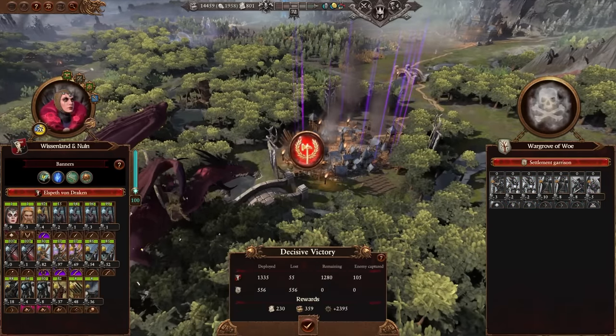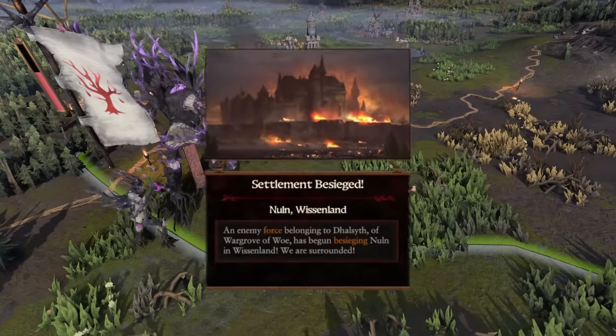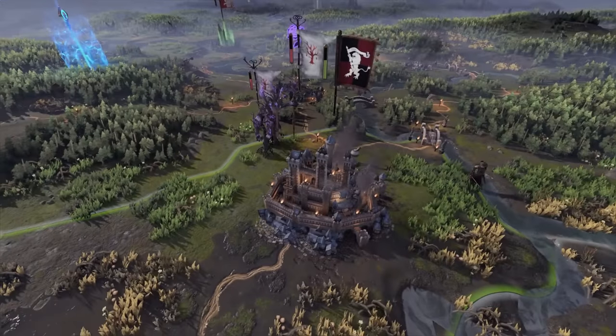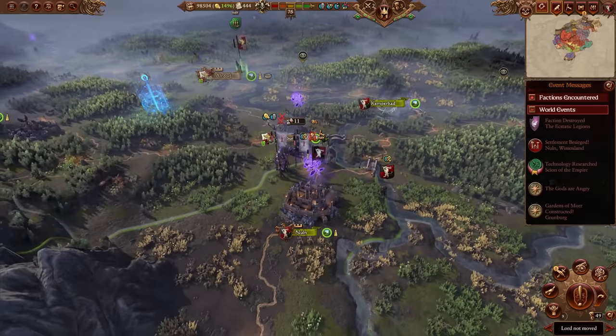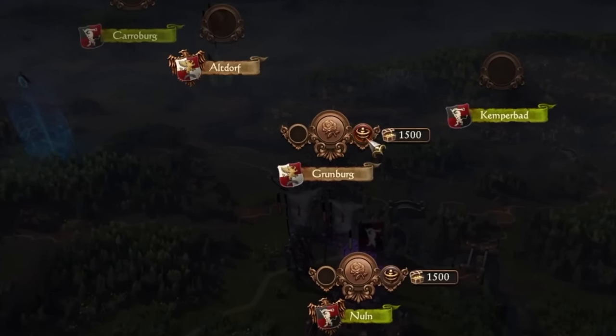The Nemesis Crown sits heavy upon Elspeth. As we dominate, we make more and more enemies with our neighbours, but the temptation for Elspeth is too much. So while we have the option to drop it off at the nearest thrift store, we'll keep it. We're winning the war, but Dreicher has made a bold move, stepping forth into our lands to attack our capital of Nuln. We can't travel to a besieged settlement using the Gardens of Moor, but Grunberg isn't too far away.